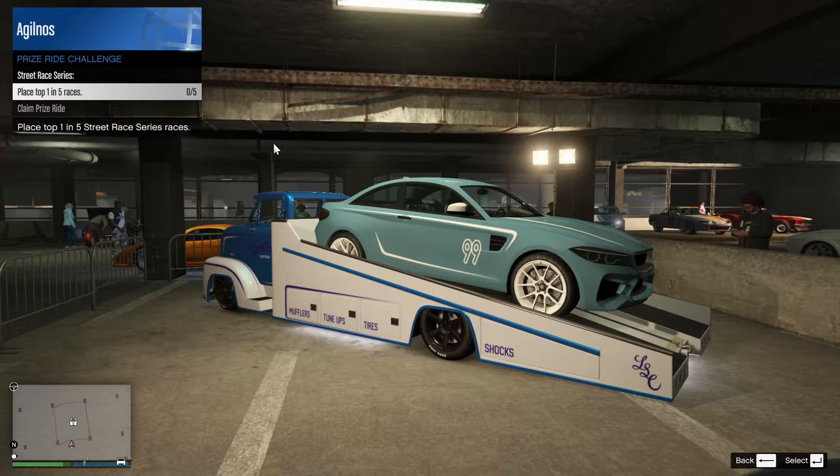The prize vehicle in the Cayo is also the new Übermacht Cypher, which you can get by winning 5 street races this week. You also get a free livery for the Übermacht Cypher by playing GTA Online this week.